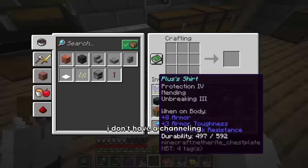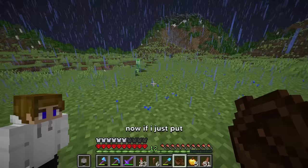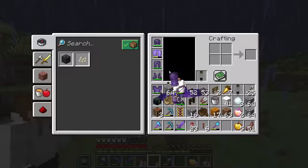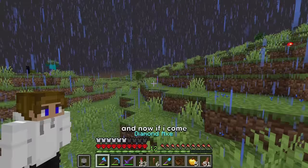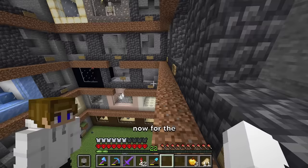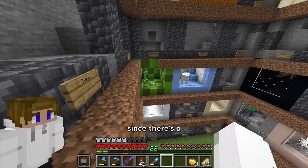It's a thunderstorm now. I don't have a channeling trident, so I need to make a bunch of lightning rods. If I just put you in a boat and place the lightning rod right beside you, there should be a charged creeper. Yes, it's charged! Now let's just put you in a boat. For the charged creeper's cage, I'm gonna do something like the creeper's cage except involving blue, since there's a blue outer ring on a charged creeper.